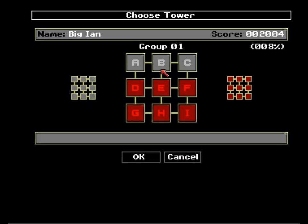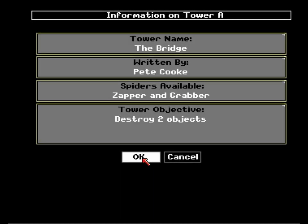Welcome back to Tower of Babel. We are tackling now group one, Tower A, the bridge. These first three towers in this group are going to be teaching us some of the other functions of the grabber.